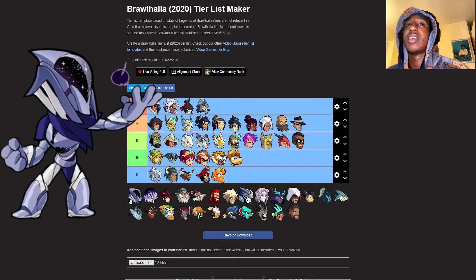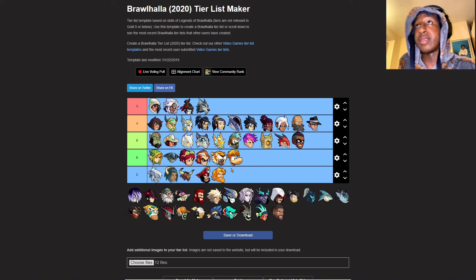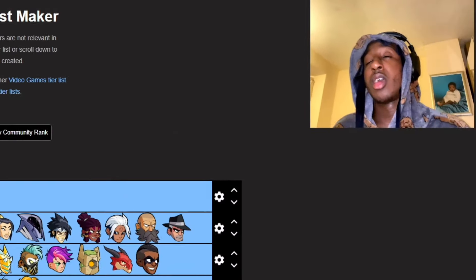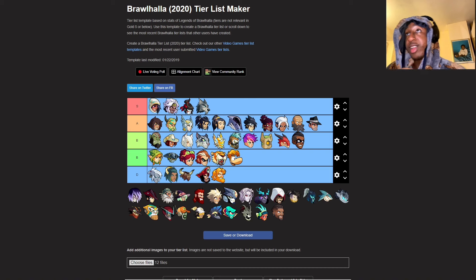Artemis - I'll give her an A right there. Her signatures are very good. I like the down one with scythe - that little black galactic wall, slap that down, catches them and slices in their face. There's a lot of spammers with Artemis though at the same time.